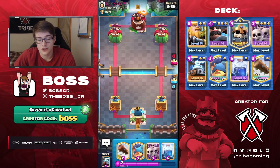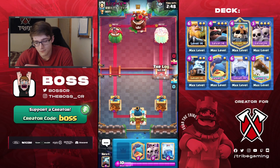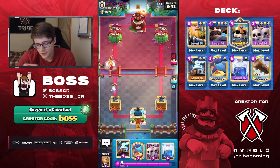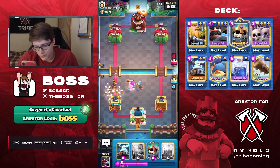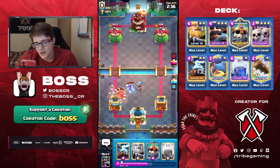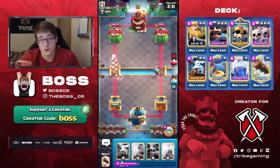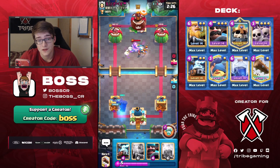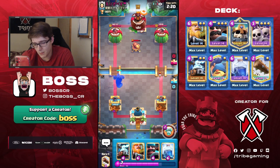In our second match here against this Japanese player, I've got Fisherman, Skarmy, Lightning, Log in a starting hand, so I'll just start with a Log. He's going to go Ice Spirit, Ice Spirit, Skeletons, and Ice Golem. So we're going to pull the Ice Golem away and then go Skarmy to take out that Hog Rider, so the Ice Golem doesn't pop on top of all the Skeletons. This guy has 2.6, which a lot of people are using right now ever since the Musketeer got buffed - I'm not surprised at all to see this. I think 2.6 is definitely back.